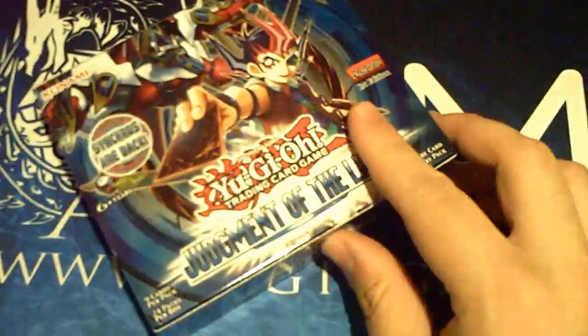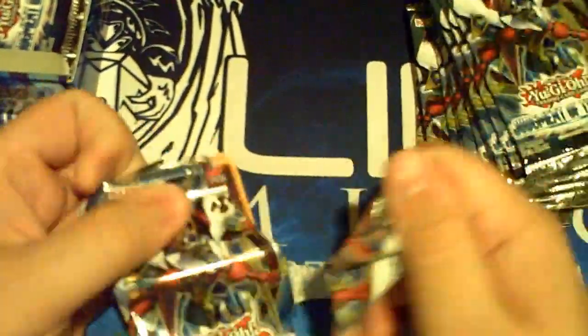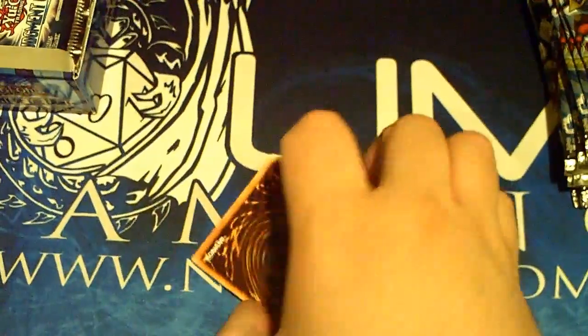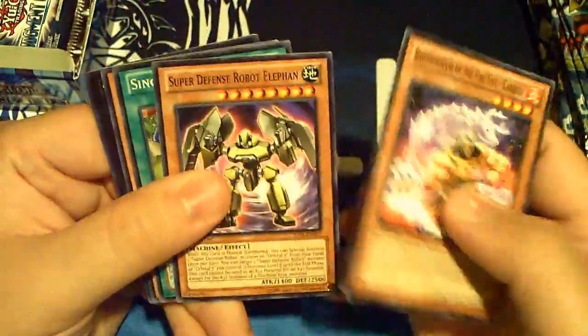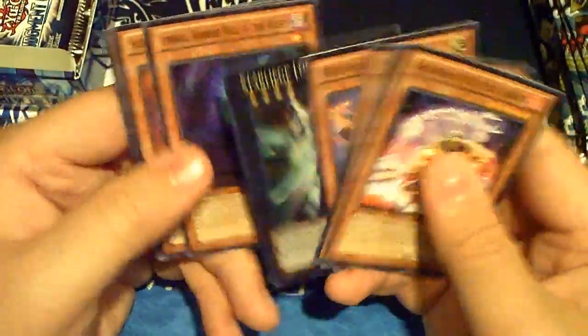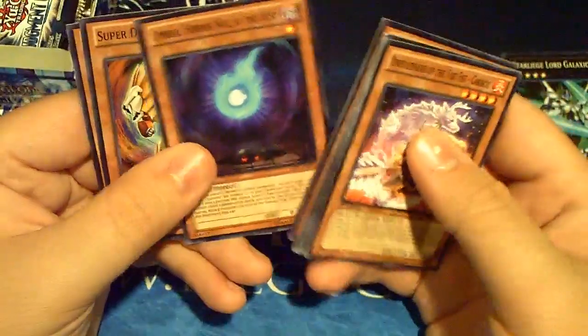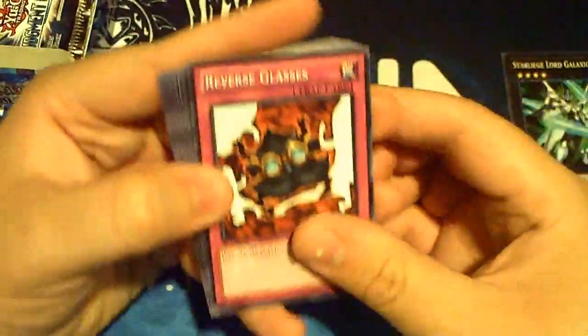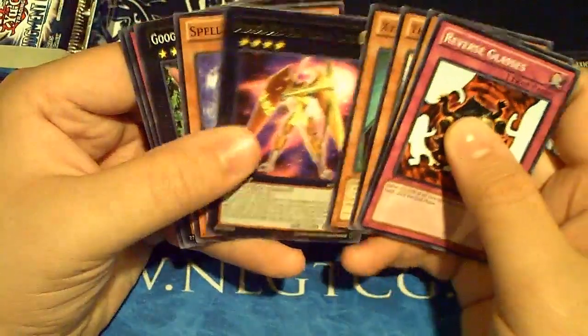Judgment of the Light - synchros are back! Let's start on the right side. Pack number one: we got the Brotherhood guy, Super Defense Robo single, the Mecha Venom, Boogenie, Crane, and Star Leech Galaxion is our first holo. Umbral Willow with Super Defense Robo and Star Seraph. Pack number two: Reversal Classes, the Atmos XYZ Agent.